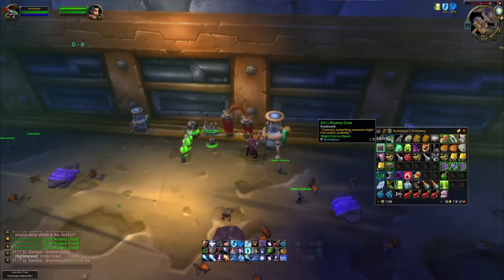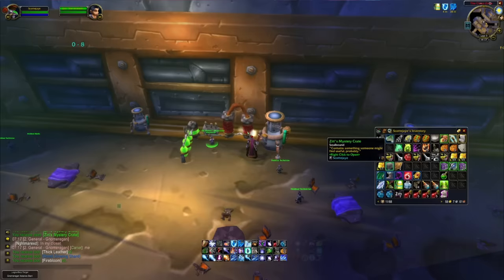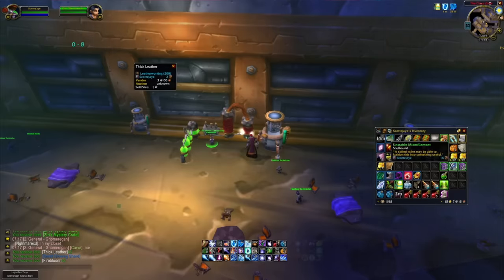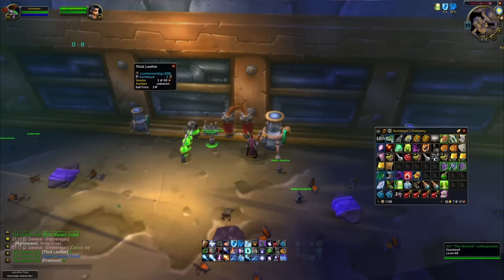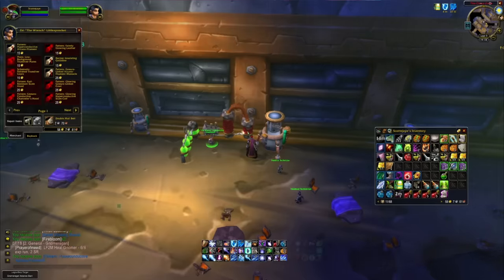When you open these crates, you also get piles of random spare parts, which you can hand in at the vendor to get Ziri's Mystery Crate. I've not had anything useful out of any of these — I've only bought maybe six or seven — but they've always just got things like Firebloom, thick leather, some silk cloth, a small glowing shard, just random crafting materials. I'm guessing you might be able to get something quite useful in them, maybe even one of the blue crafting reagents. Even if it's not and it's just other random crafting materials, it's still just a bonus.